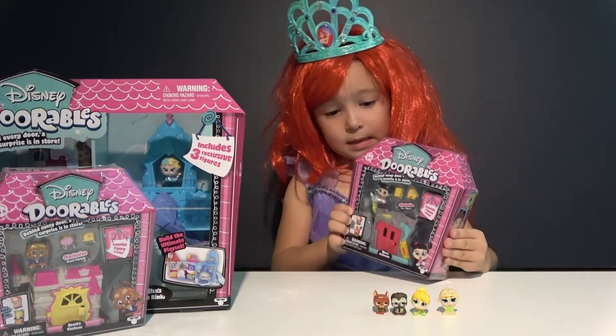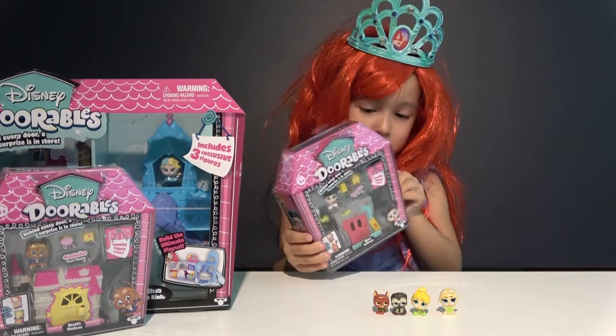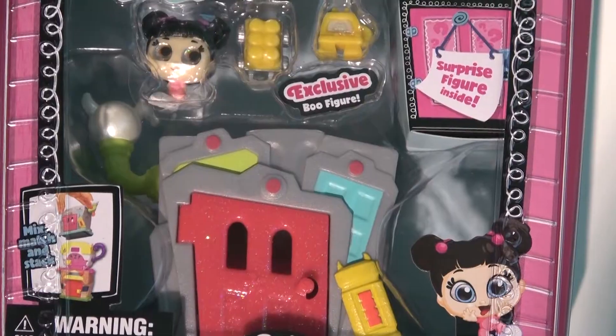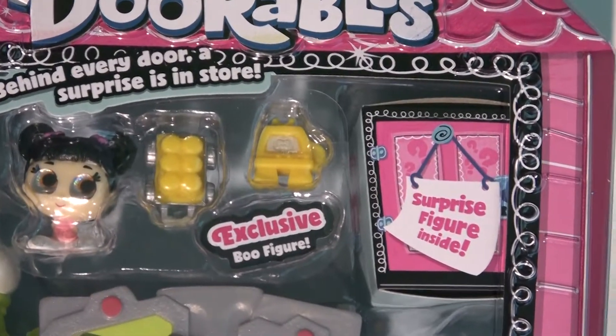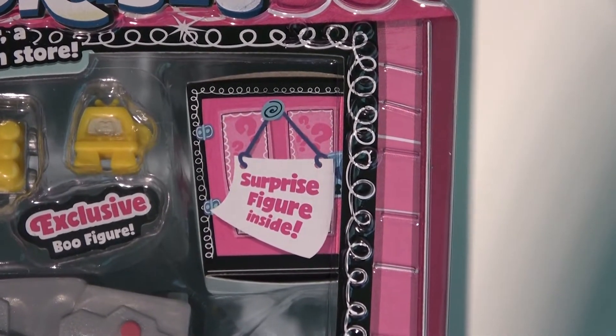Now we are checking the play sets. Let's check out this Boo's bedroom. This play set comes with Boo — there she is. Her bedroom, some accessories, and one mysterious figure.